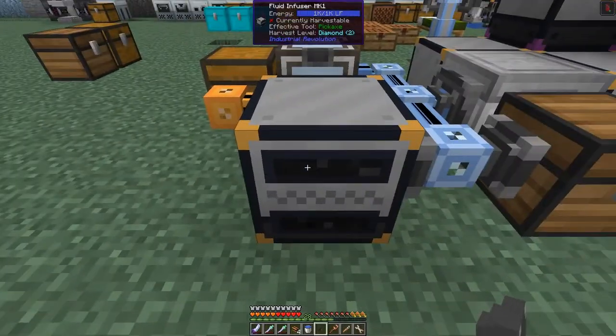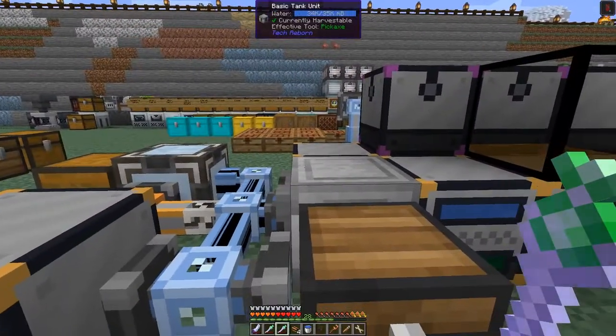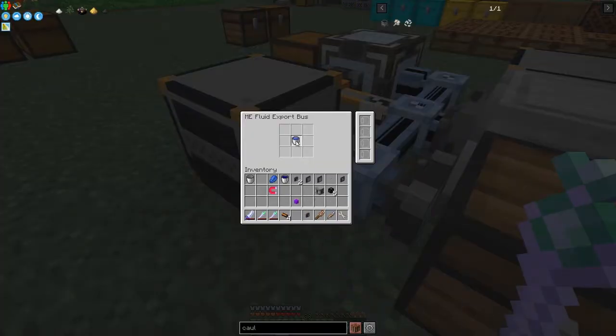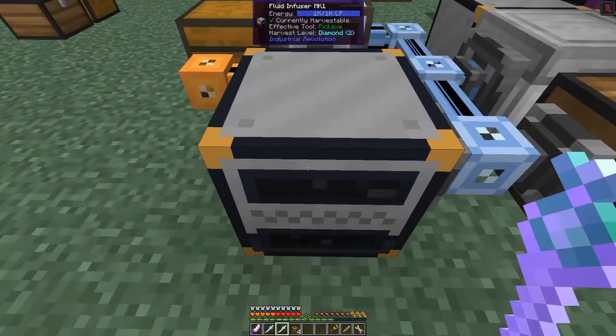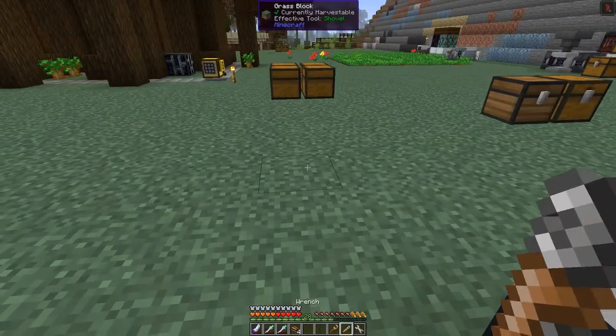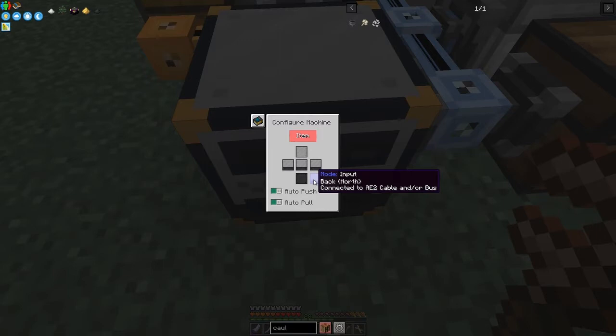Of course we have to say what fluid we're going to export. It's empty but has power from before. I'll connect it up in a second. Right-clicking this and putting in a bucket of water will now start exporting water into this fluid infuser. We need to set the sides first - I need to change to configure mode and right-click. Items we want are from the back, so we import items from the back of this machine.